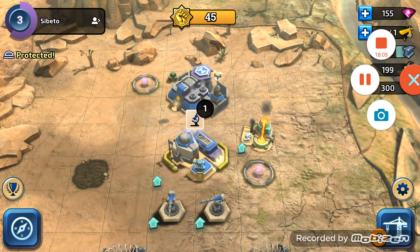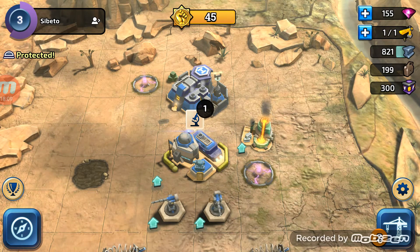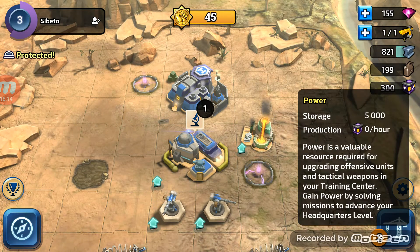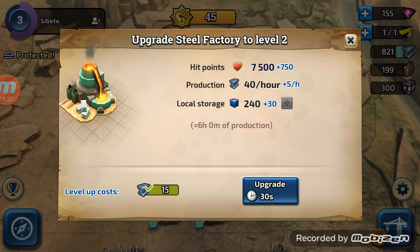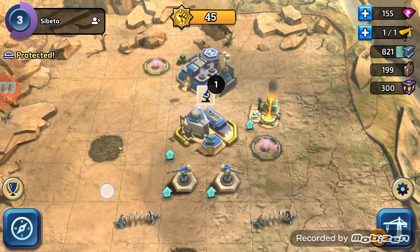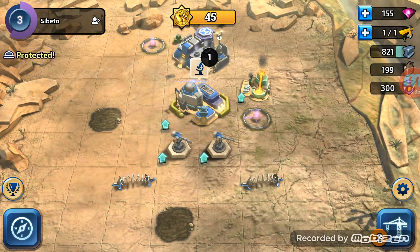So it's starting to upgrade the steel factory. We're getting an extra five per hour and storage goes up by 30. Let's just go for another raid to wrap up the end of this episode. Let's move this back because I'm used to it here. There it goes - let's attack.